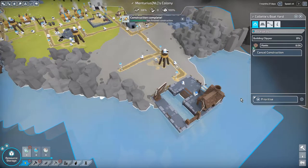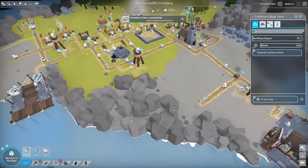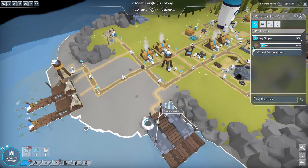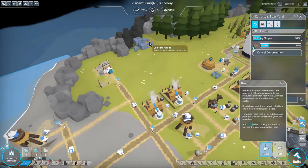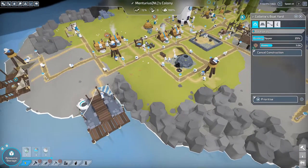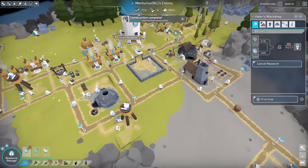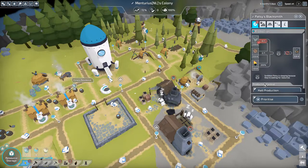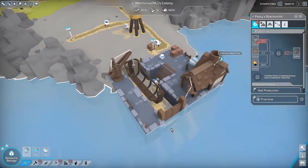We can begin construction of our first boat! Kind of strange that robots are building boats. We're building our first boat, and I'm also going to start construction of the sheep farm - I really need that. The blacksmith has been constructed but won't have any iron ore, so that will stop production there. The ship is looking pretty nice.